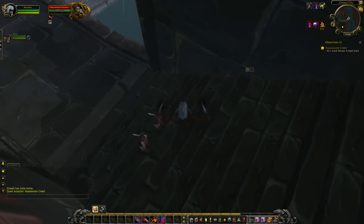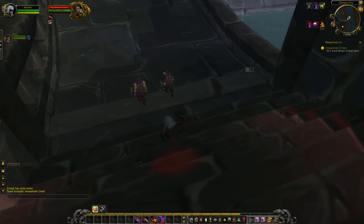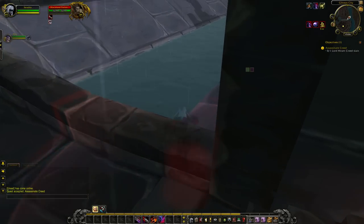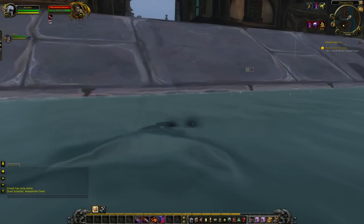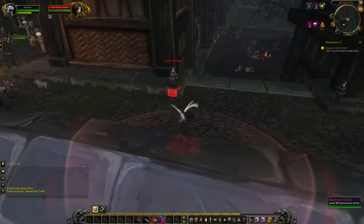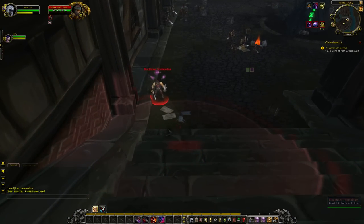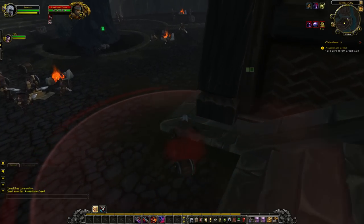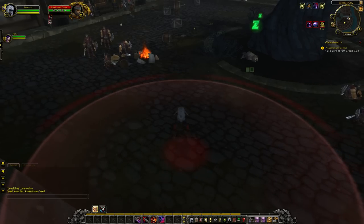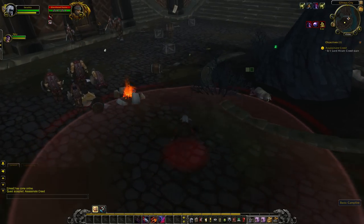We jump down behind these two fellows, follow them a little bit, and jump into the canal. Now we'll watch out for that guard dog. We'll Zap this lady, and Zap this gentleman down here. Sneak past her and distract those guards so that they look another direction.